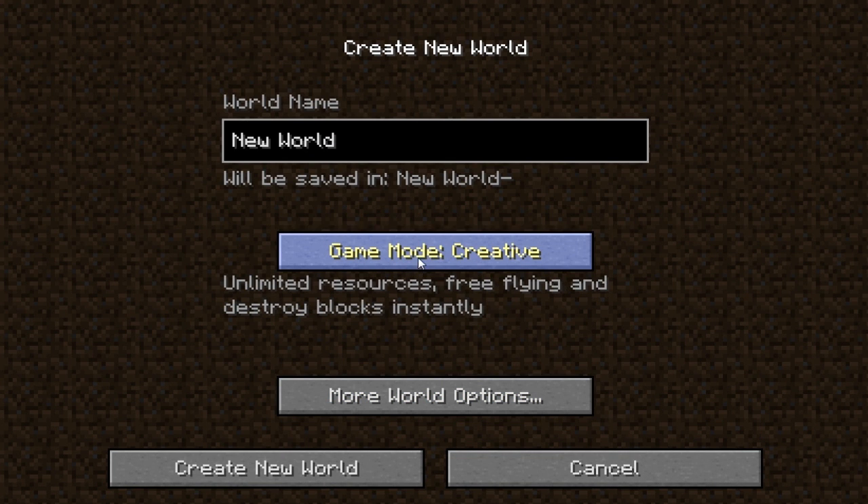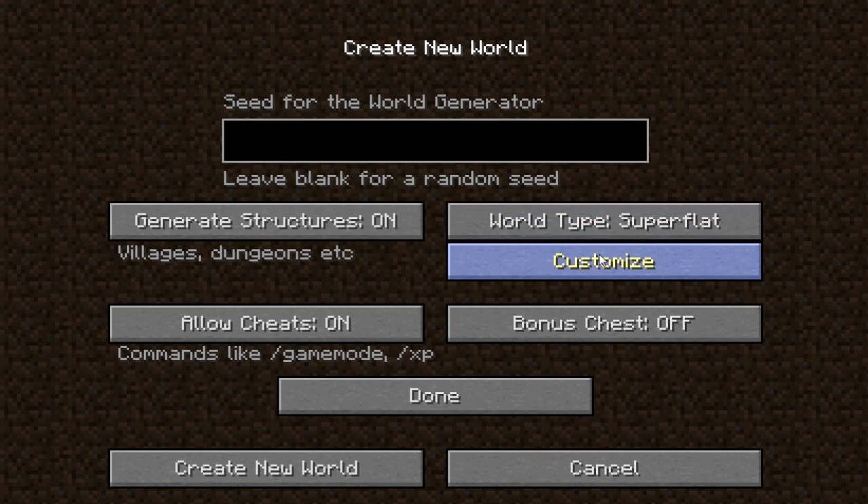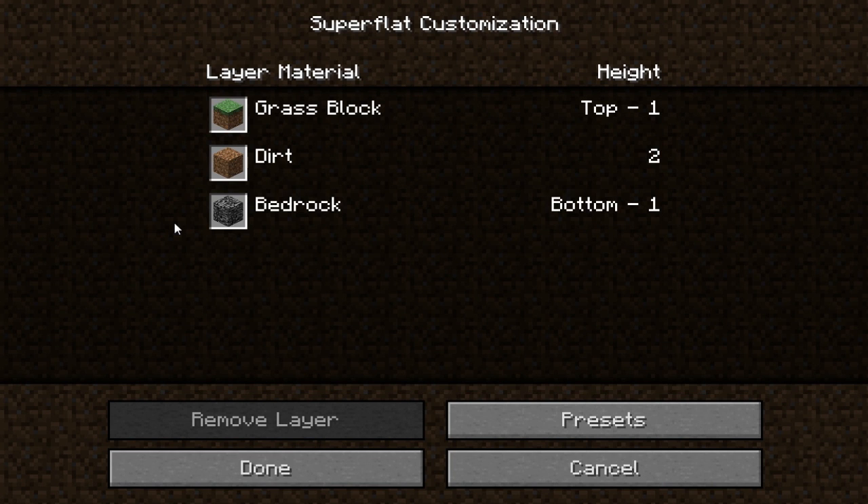So I go to create new world, go to creative more options, change it to super flat, and in here is everything you need to know about custom flatlands. I don't know how it's going to work on console compared to PC - they do try and make it very similar. This is just the default: we have one block which is grass, two which is dirt, and then bedrock, meaning we can't really dig underneath or do much.